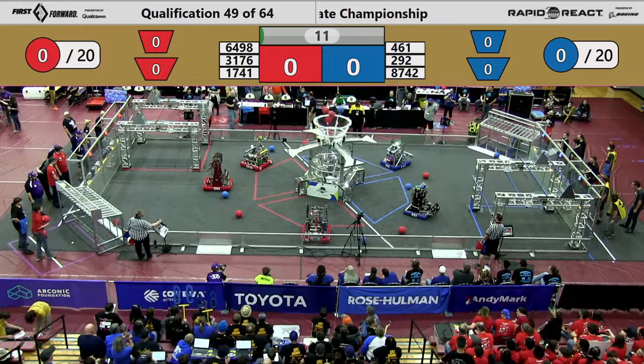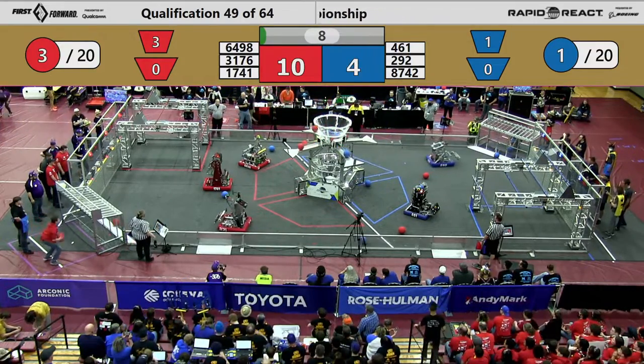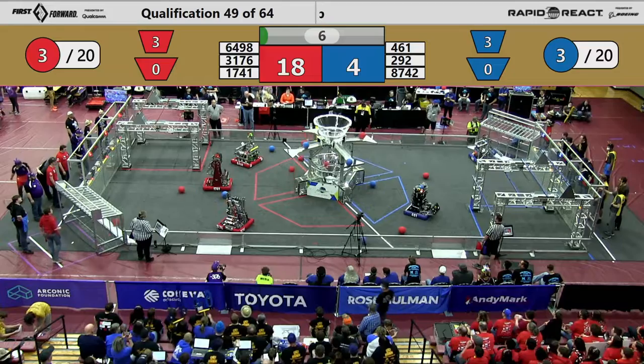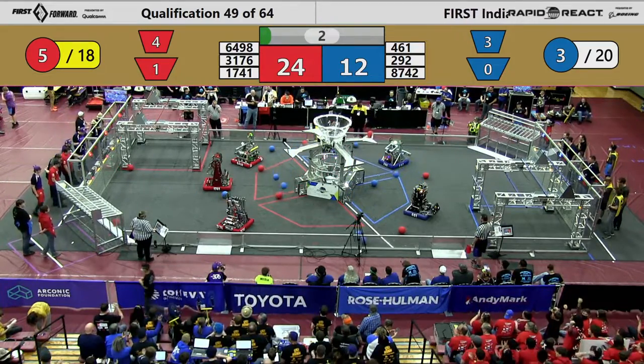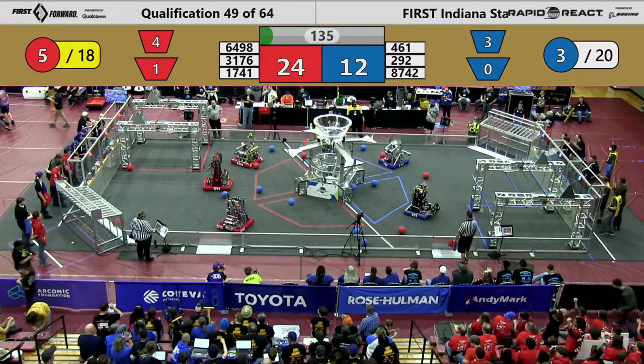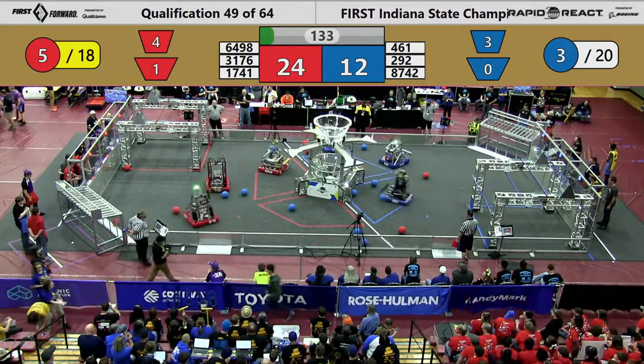All three red robots taxi out to get two points each. Ton of cargo being scored from both alliances, four blues and five red. Human player gets one into the lower hub for the red alliance, 24-12 advantage red. Blue gets the last second score, but it bounces out, actually.